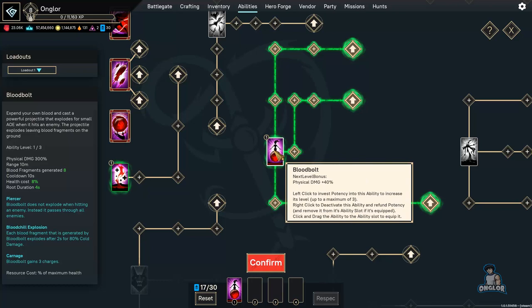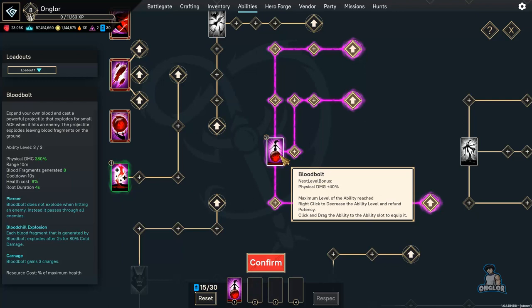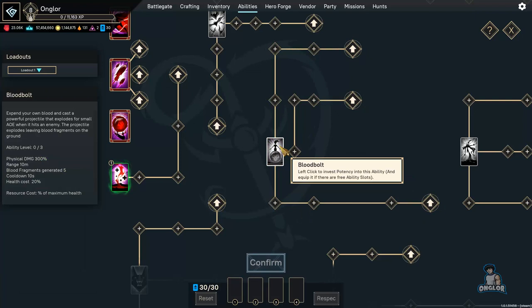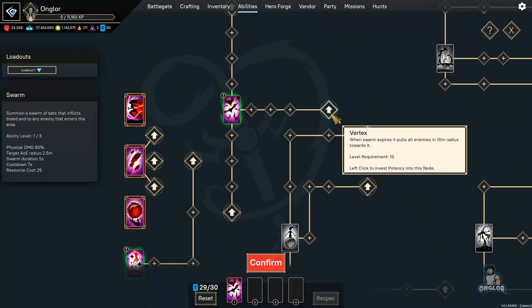I also want to show you guys something important: the physical damage for Blood Bolt is 300 percent. If I hover over the ability and hit left-click again, the node turns blue and the physical damage goes up from 300 to 340 percent. Clicking once more changes the node tree color again and it does 380 percent physical damage. My ability points are currently at 16 of 30 — keep that in mind. A lot of people ask how to change nodes — you simply left-click a couple of times.